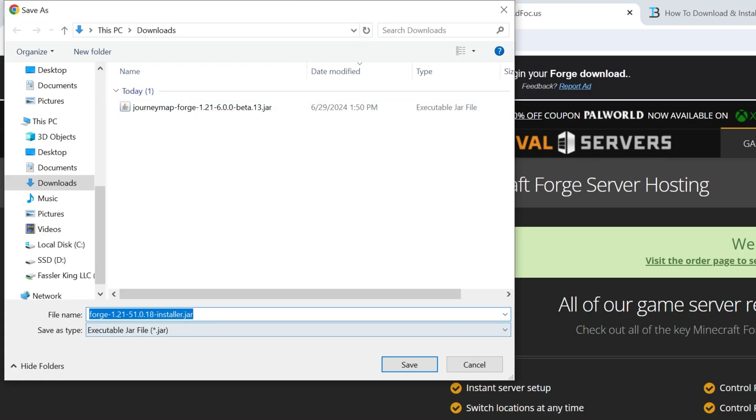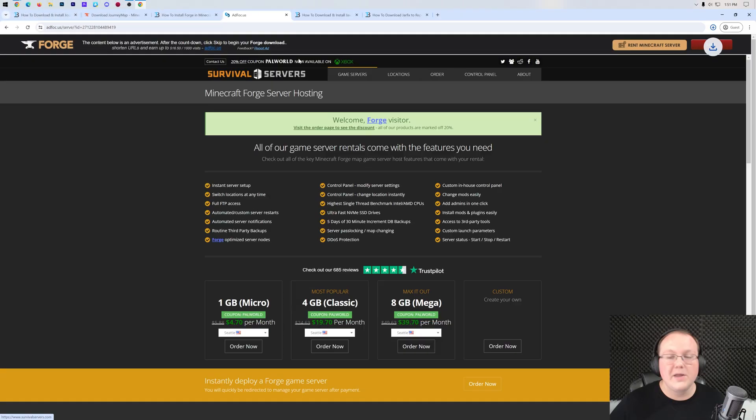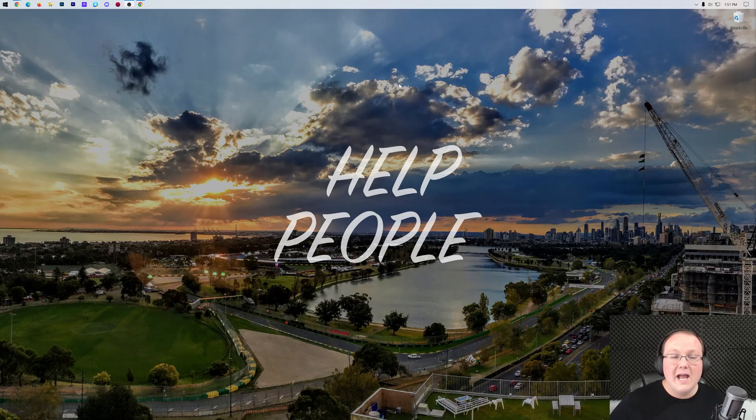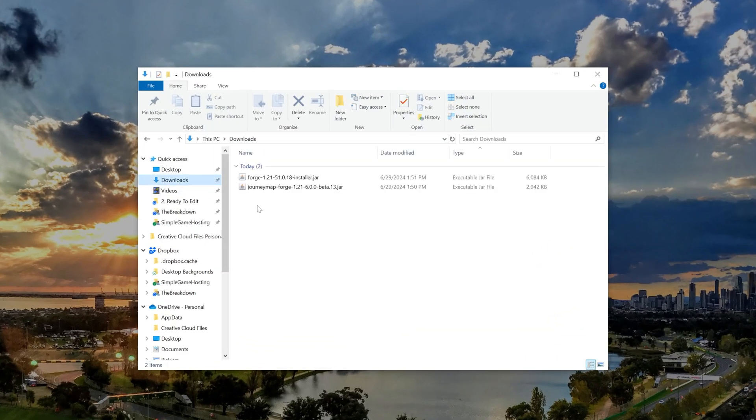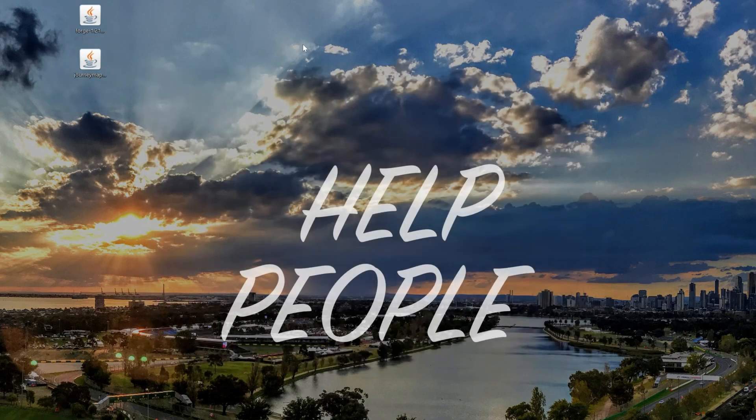You may need to keep or save the file, but it's 100% safe to do that as long as Forge is in the title. Once you click Save, it's going to download, and now we can go ahead and minimize our browser. We want to move Forge and JourneyMap to our desktop. Go ahead and open up File Explorer and go to wherever files download for you — for me, that's my Downloads folder, but it can be whatever they go for you. Then we have Forge and JourneyMap — move them to our desktop, and now we can start off by installing Forge.